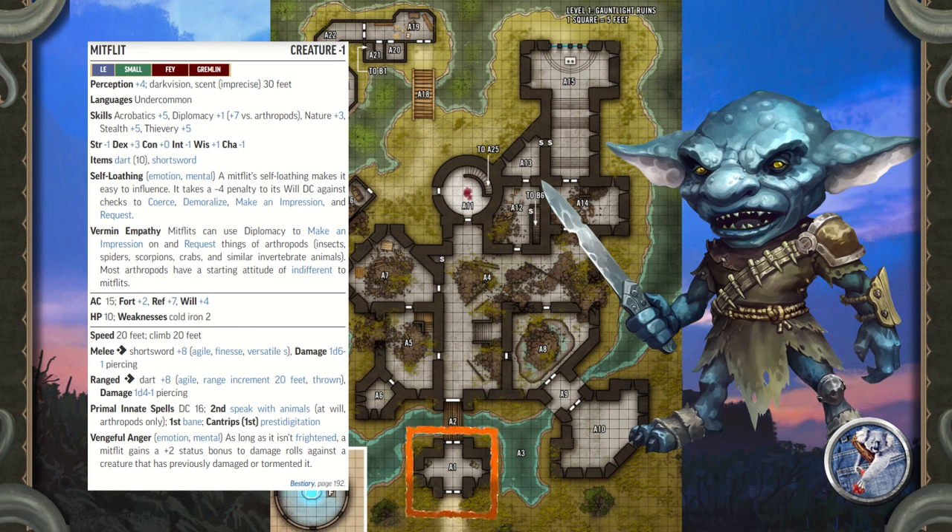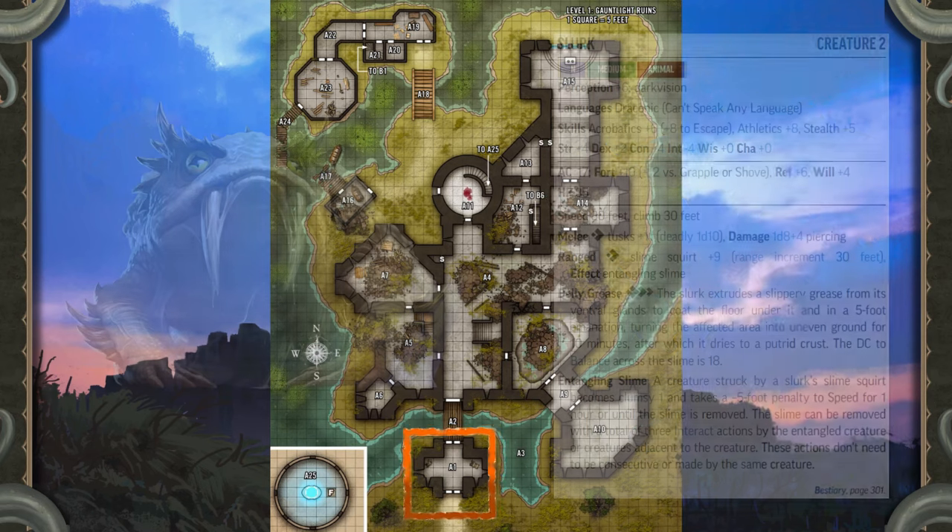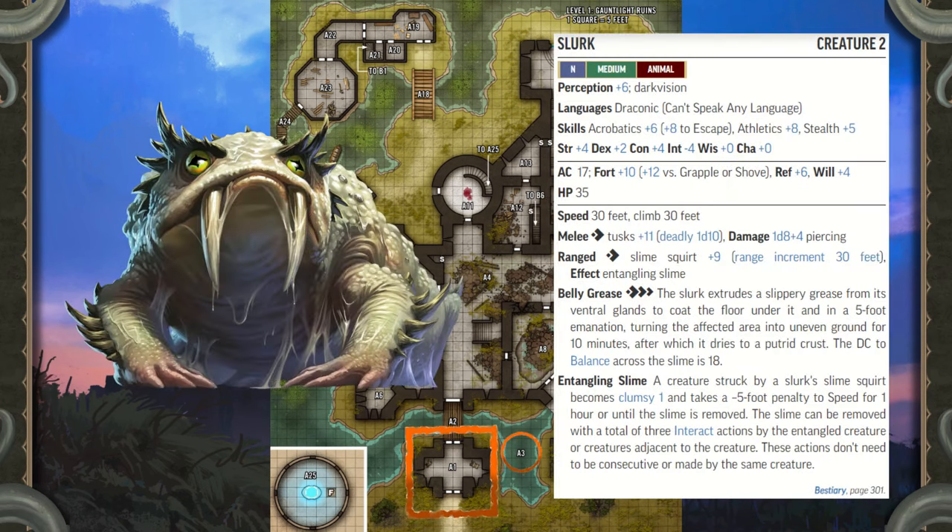If confronted — either the heroes spot them or fail to fall for their tricks — the mitflits shriek in anger and fear. One of them clambers up through the hole in the roof and tries to climb across the vine stretching from Area A1 to A9 to warn his boss in Area A10, while the other two throw darts at the heroes. As soon as any mitflit takes damage, they shriek in fear, cast Bane, and then flee to Area A9. The mitflits keep a nasty-smelling chunk of giant maggot meat handy, but if forced to flee, one tosses the maggot steak into the shore of the pool in Area A3, hoping to lure a slurk there to attack the heroes.